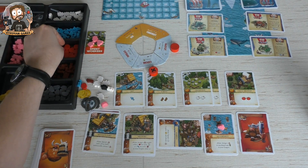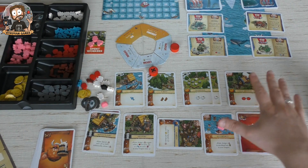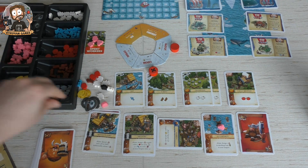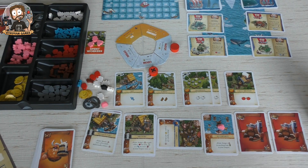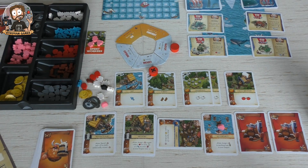If you build a field you immediately get the resources it provides — after that you'll have to harvest. I also spent one axe to get another building site. Perfect, that's another action.